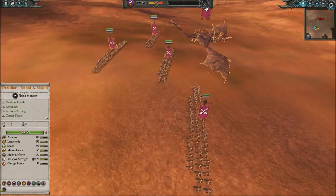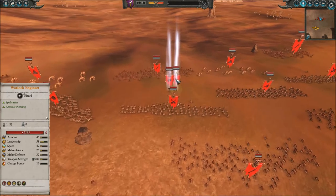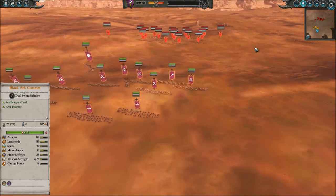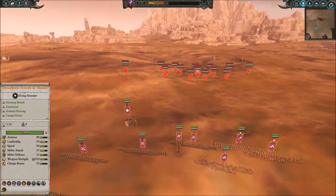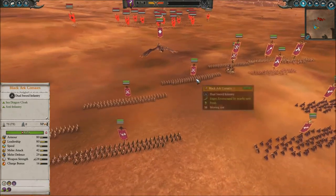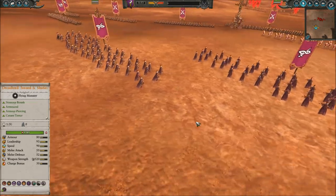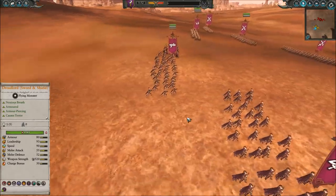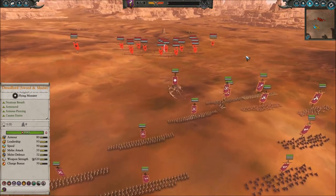It's the Dark Elves led by Dreadlord with a Death Hag and Altar of Cain, up against the Skaven led by Lord Skrolk. I was expecting them to bring a couple of doom wheels, so I got two witch elves to put that taunt on them and shut them down with their rampage ability — that's just so effective. I've got a strong infantry core of Black Guard, Corsairs, and Nagarond to deal with the doom wheel, and some shades in the back.